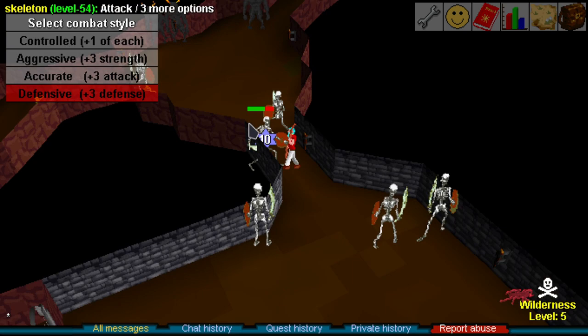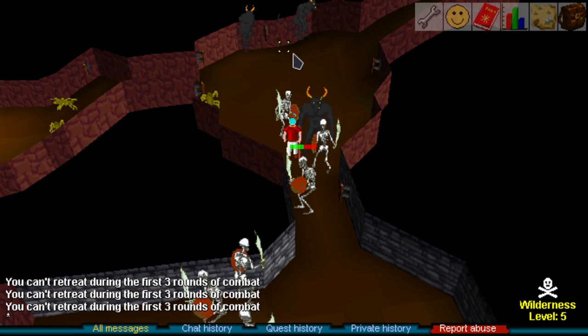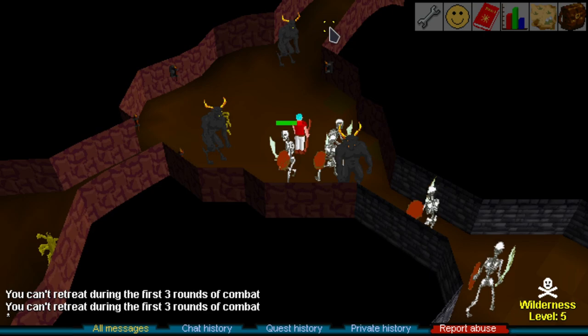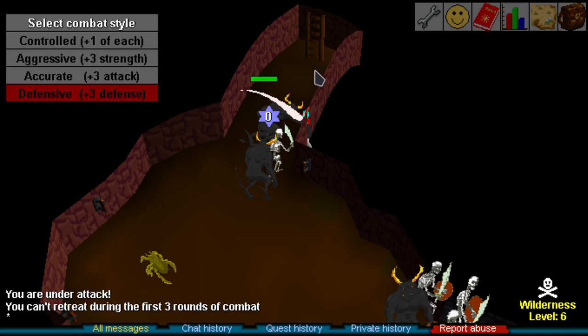In theory, you could big-net fish for all of your seaweed, cook it, bank it, and run sand either on your main or your alt — it's a toss-up. I know there are people who don't use alts and want to do it all on their main, so to each their own.